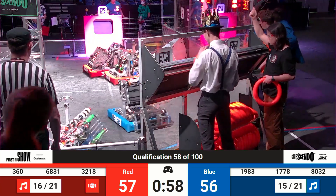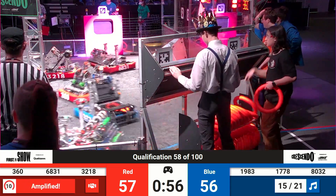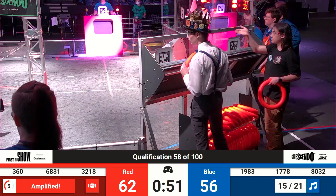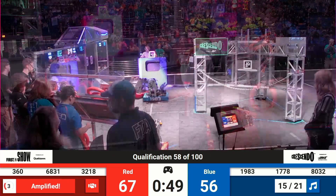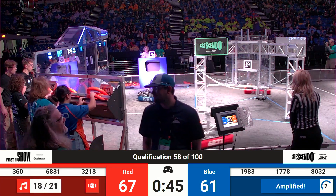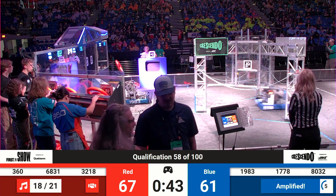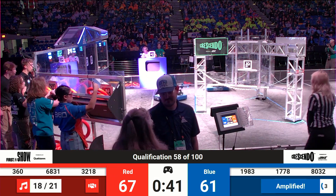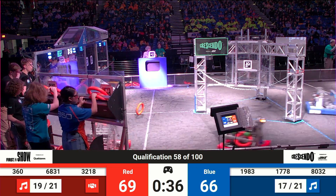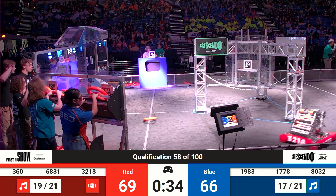With a minute to play, it's still 56-56. Now all three Red robots back in with notes. Amplification period begins — one in, now two in for the Red Alliance. AO5 Annex playing defense at the center of the field, then they make way and their alliance partners come back in. Here comes 360 — note scored. Blue amp now amplified as well, and they weren't using it before but have started to do so. 69-66 advantage Red Alliance.